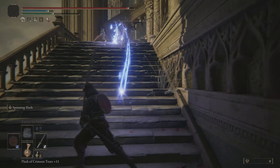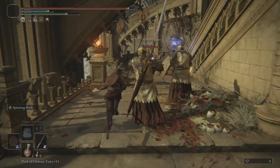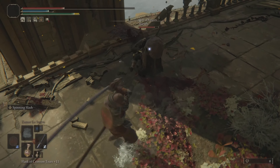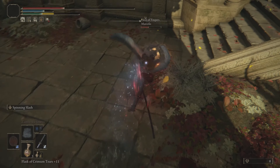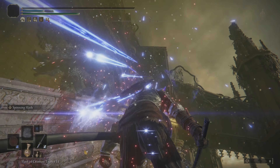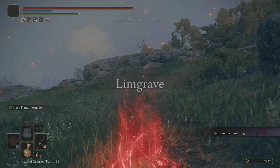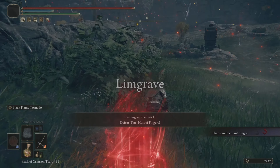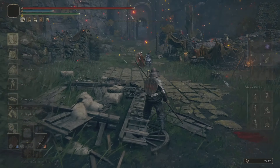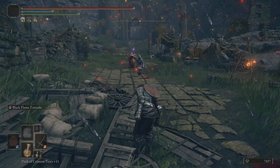I get combo'd with Radahn's Ash of War and Stars of Ruin — it's literally over. I get taken down. Then I'm dropped into Limgrave. Last time I invaded there, another red killed me after I tried to help them, then they tea-bagged and threw poison pots on my dead body. Hopefully this time goes differently.